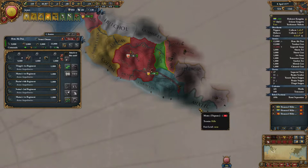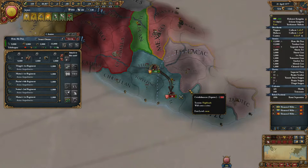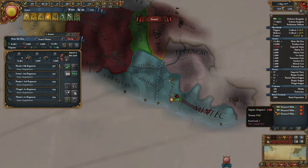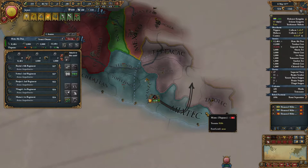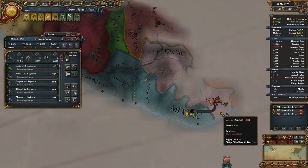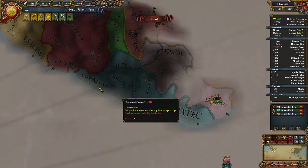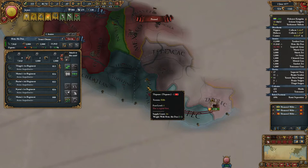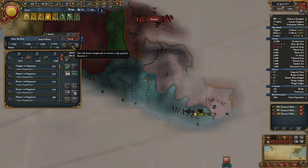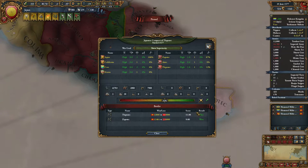Let's see if we can pick those guys up. They are not even at full morale - that is a very quick stack wipe. Now let's pick up those Zapotec dudes, and I think that is the war basically done. We will fully siege them. Now let's go to their capital and leave a siege detachment here first - detach the siege and move over there. That was an easy war. I think all their troops are now gone.